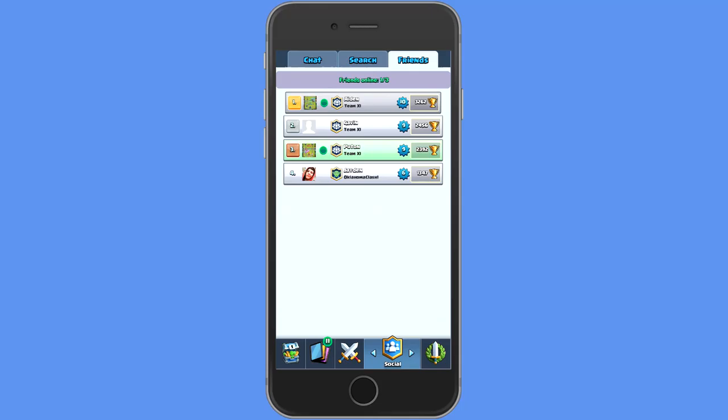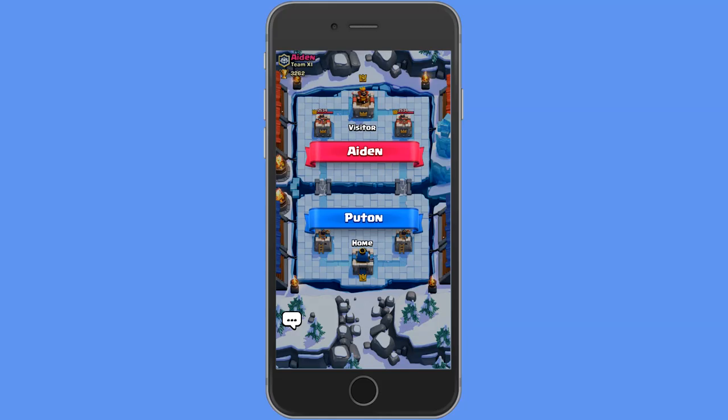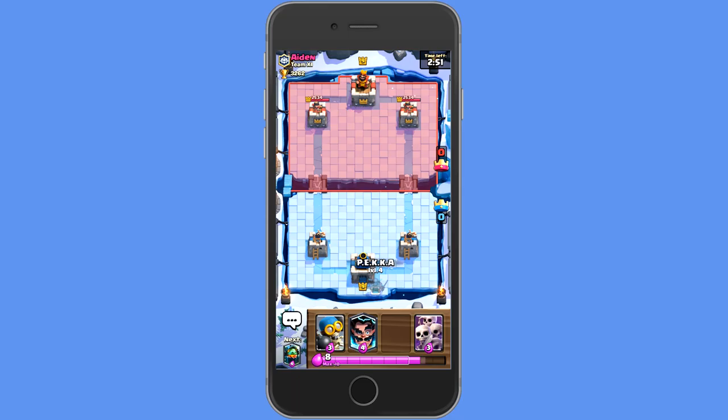Once you're connected, whenever you want to spectate them it'll put a red eye on there and you just go and spectate. That's how you spectate. And also how you friendly battle — because he's there I just press friendly battle and we're gonna go friendly battle right now. There you go.